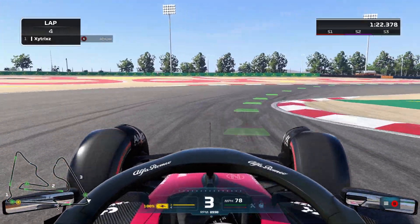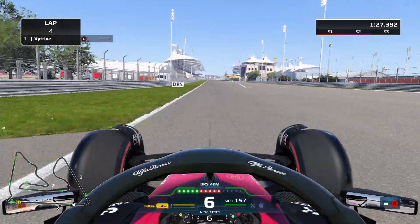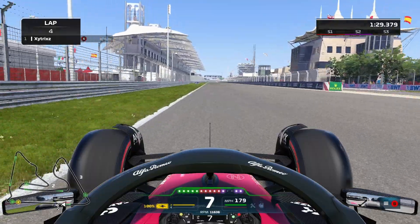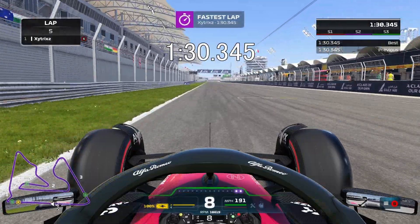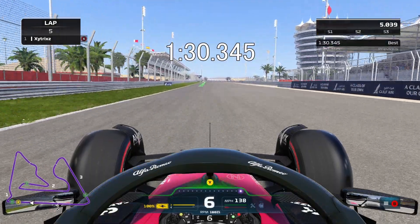The increased throttle and steering made things so much easier than with the keyboard, especially for the hairpins. And this shows in the lap time. After just one flying lap of the Bahrain International Circuit in the new Alfa, I crossed the line in 1:30.345.